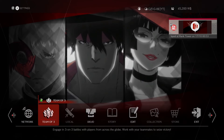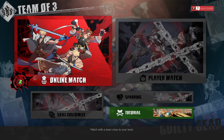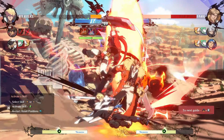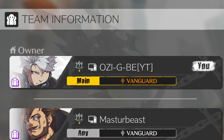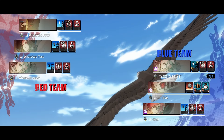Booting up to the main menu, you'll see a new icon — the Team of Three icon. You enter it and you have the option to play a match or play the tutorial. You create or join a team online of three human players. One of you will be the main character starting on point, and the other players are the assists starting on the bench, versus another team of three.